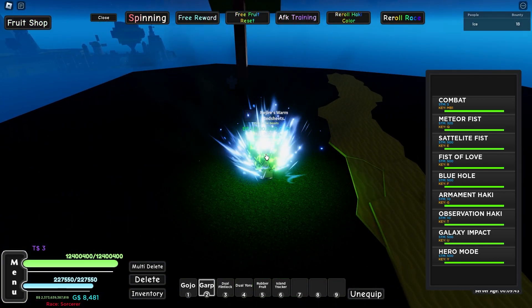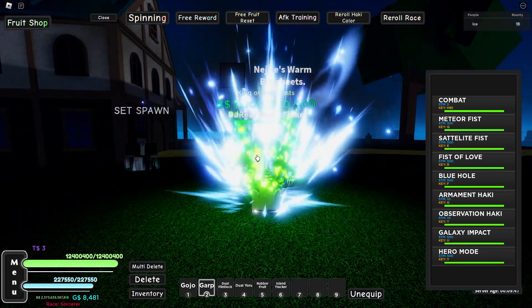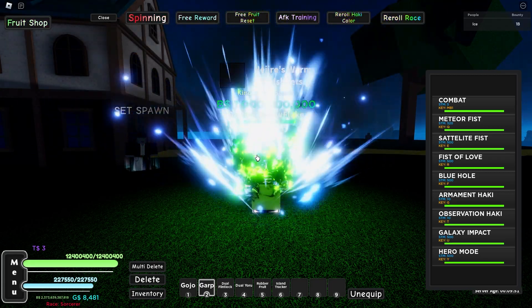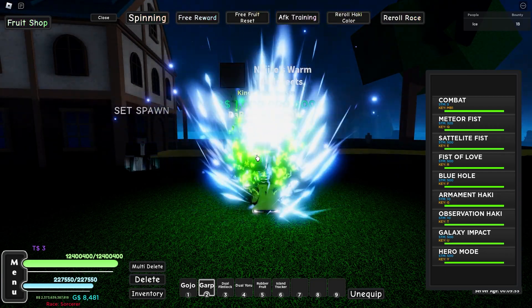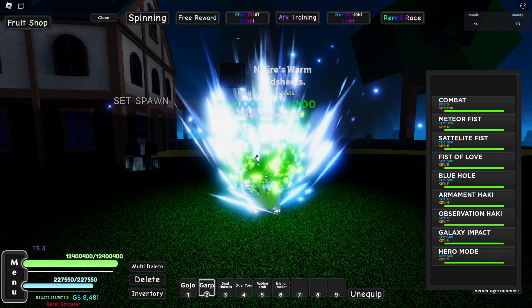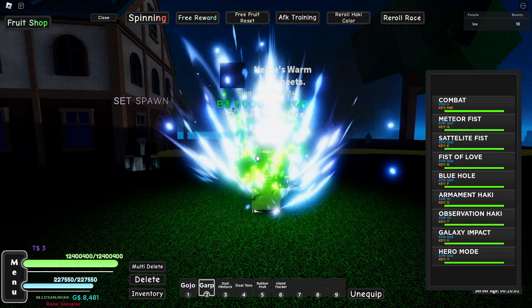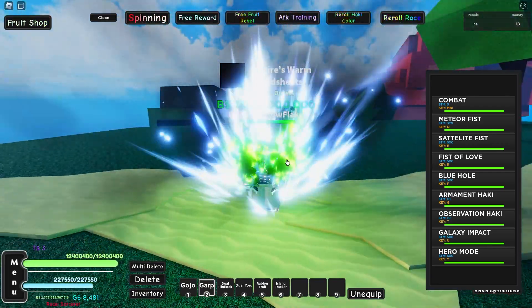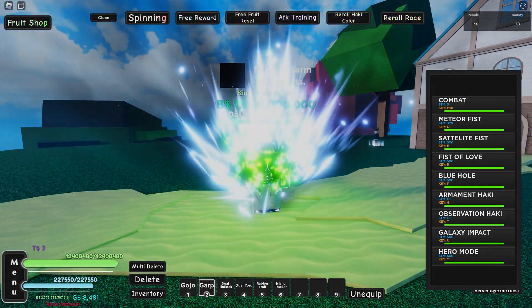Here is my final take: if you are using melee only, use Garp — it does more damage and has damage reduction. If you are using a fruit, sword, or support style, go with Electro V2 because of the superior movement and because it does more damage with fruits. If you enjoyed, make sure to like, subscribe, and join the Discord for giveaways.